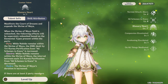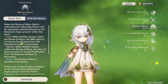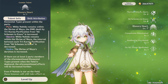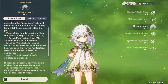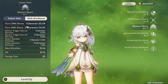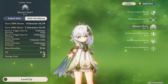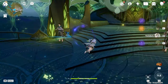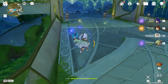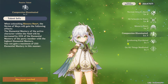Her elemental burst, the Illusory Heart, creates a huge domain — the Shrine of Maya — that gets buffed depending on your party members. Pyro characters increase the Karma Purification damage; electro characters reduce the elemental skill's 2.5-second interval; hydro characters extend the shrine's duration. Having 1 or 2 of those characters increases the buff further. The base duration is 15 seconds with only a 13.5-second cooldown, so it's always active, and it only costs 50 energy. The AoE is completely insane — it basically covers the entire map.